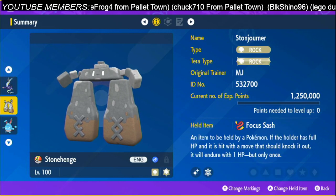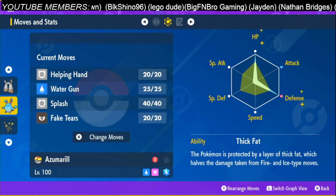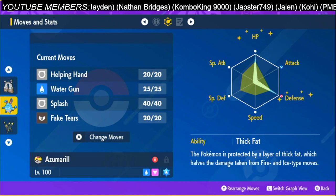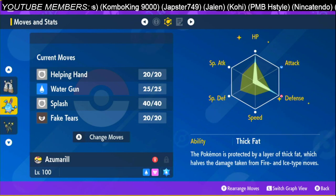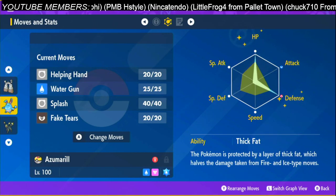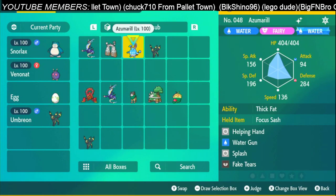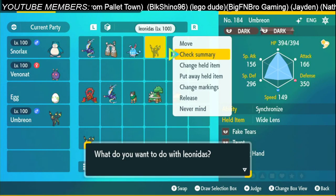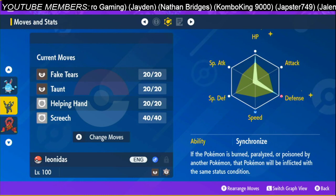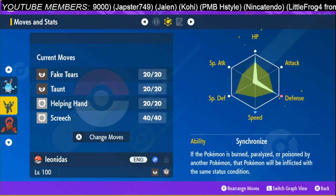For the Stonejourner, the held item is Focus Sash. For the Azumarill, it's also going to be the held item Focus Sash, trained in 252 HP and 252 Defense with the attack Fake Tears. You can also put Helping Hand on it, because we saw a lot of times that the Azumarill survives with more than 50% HP and could throw out a second attack if necessary. You can also use the Umbreon, but the Azumarill is a lot safer. The Umbreon has basically the same build — Focus Sash, 252 HP and 252 Defense, ability Synchronize, with Fake Tears. It barely survives, so Fake Tears would be enough.